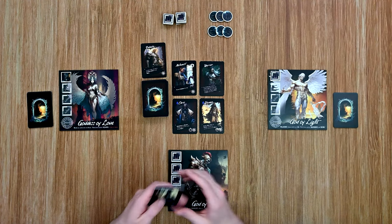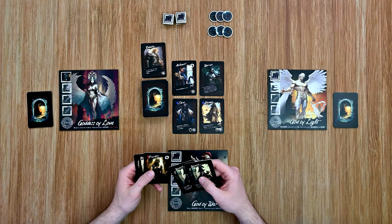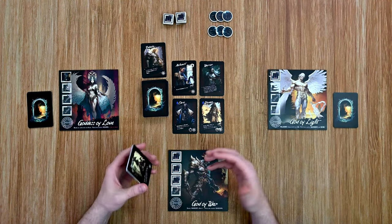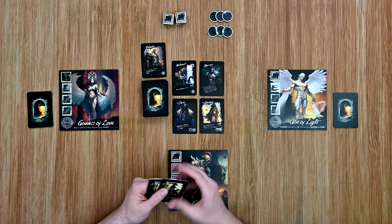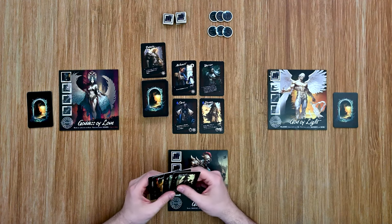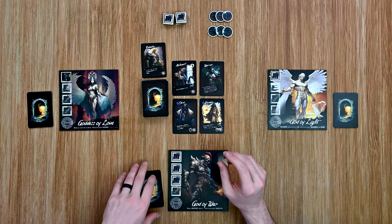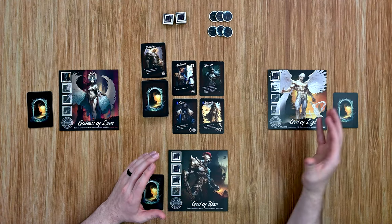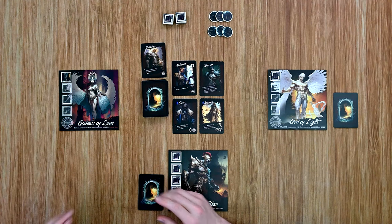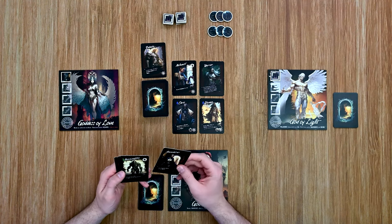Then I can play any number of free action cards. At this point I do have a priestess, but I think we're going to hold on to her, because the active altars are where you can start destroying your opponent's altars. I might want to try to build up, but that is also risky as there are plenty of cards that are going to cause players to discard cards from their hands. So I've got to be careful on how much I save up. I'm going to end my turn there. It's going to pass to the next player in clockwise order — that's going to be the goddess of love.